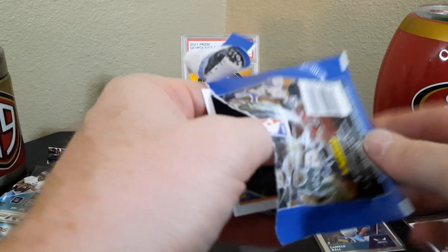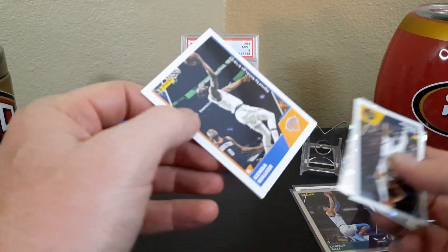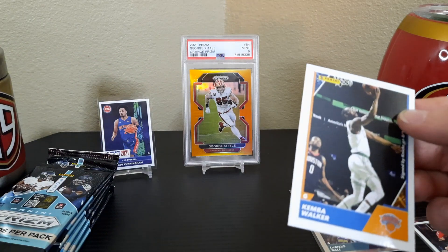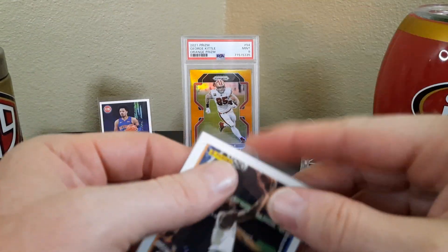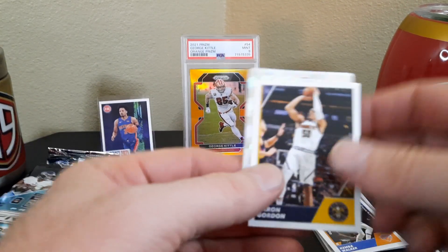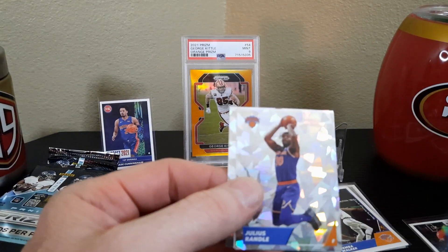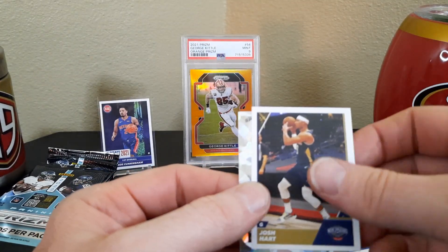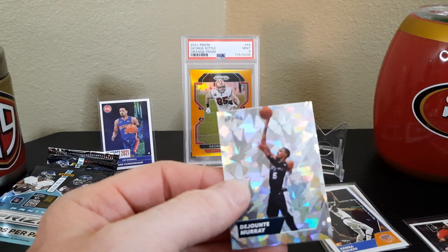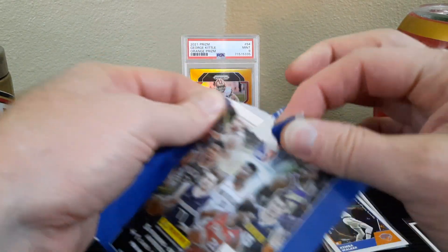Next one's a New York Knicks card — I'm a big fan of the Knicks. It's Kemba Walker; it says signed by a Knick, dated 8/10/21. Not a numbered card but not bad. Aaron Gordon, Saddiq Bey cracked ice — there's a lot of cracked ice in this one — Julius Randle, Josh Hart, and Dejounte Murray. A lot of cracked ice.